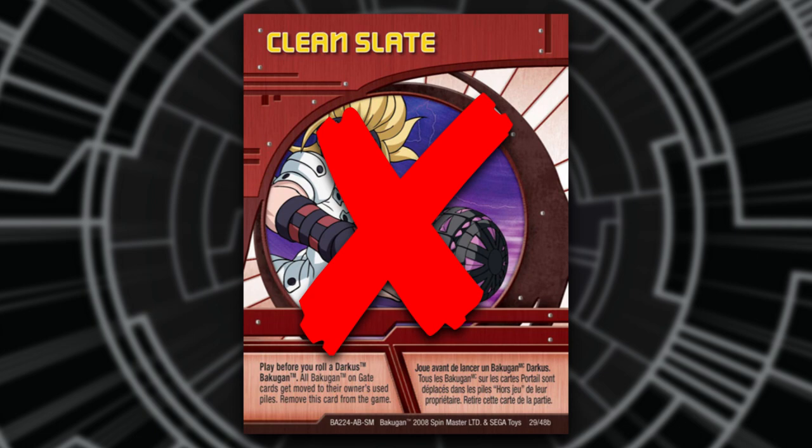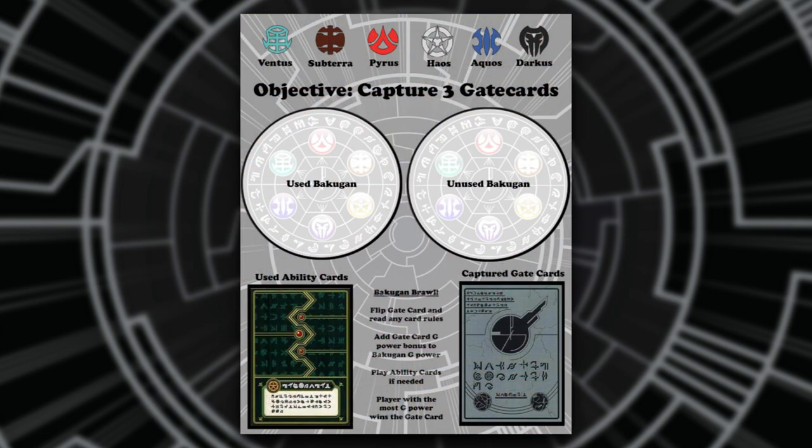Ability cards must stay in the used pile unless another card states to remove them. To help aid with this, I created a neat guide sheet for new players and experienced players alike. You can use this to keep track of your used and unused pile. There will be a link down below in the description, and all you need to do is print it.